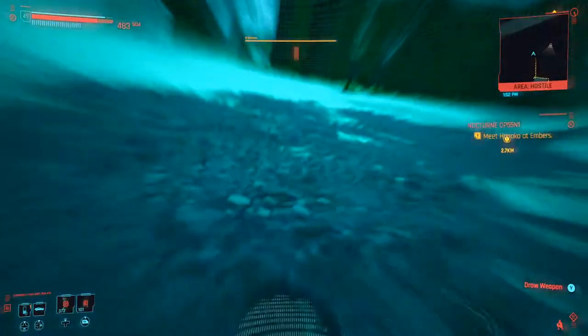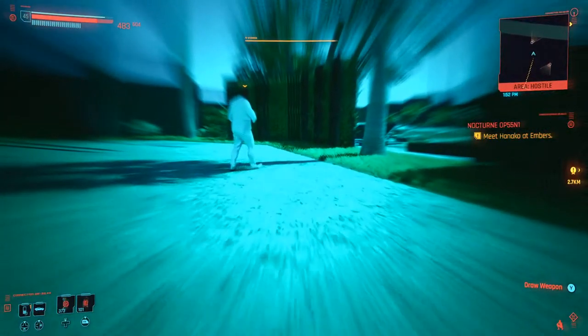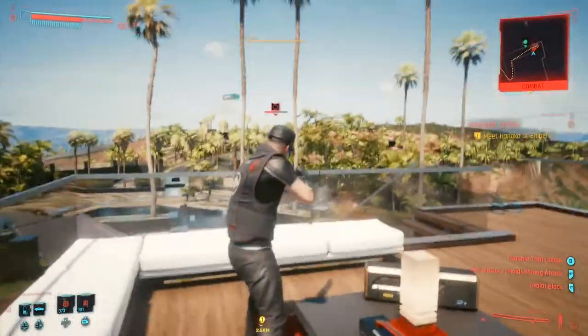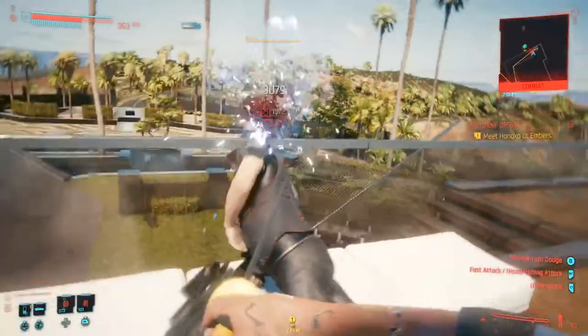There are a few guards that can easily be killed. Once you're done cleaning up, head into the house. On the first floor, there is an office on the far right. In the room, you'll find Genjiro, an iconic smart pistol.